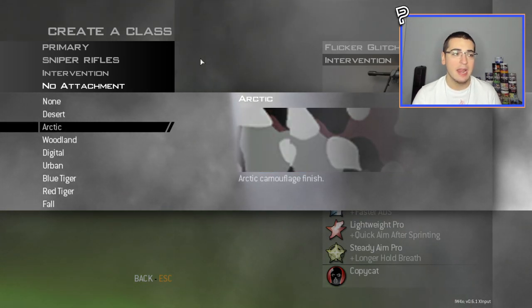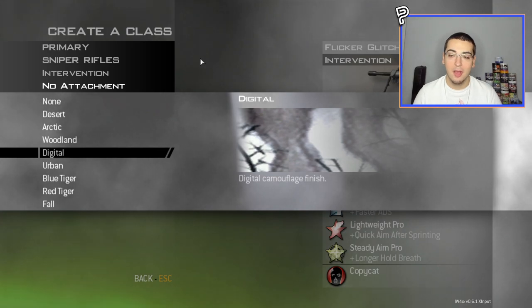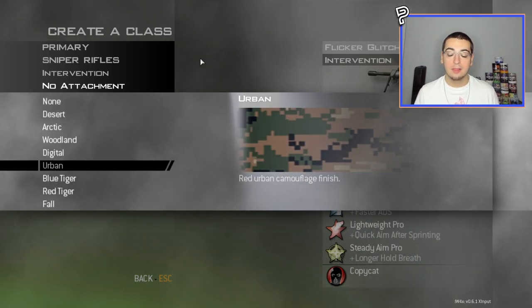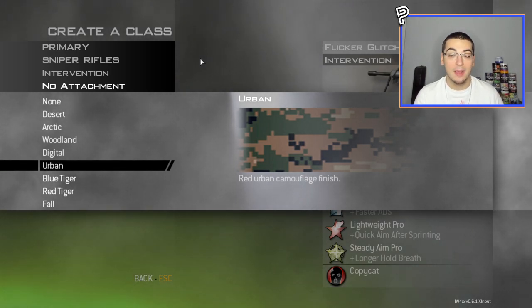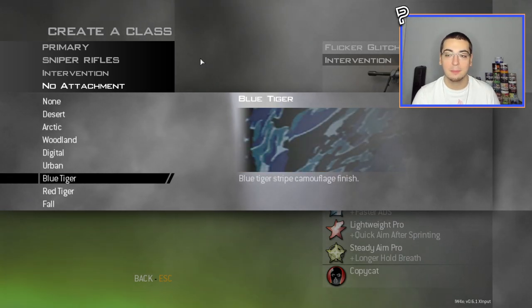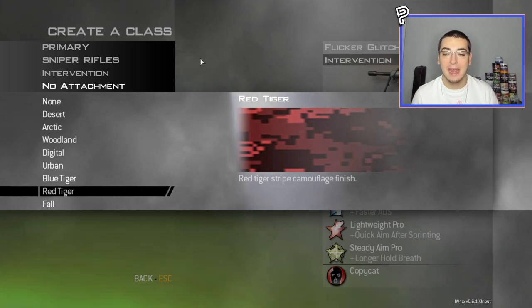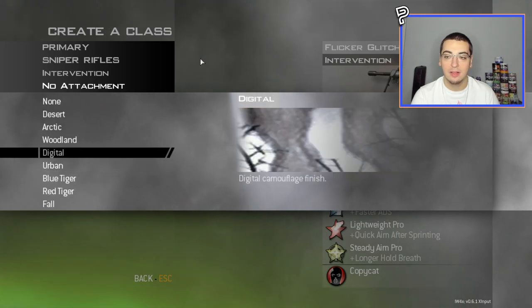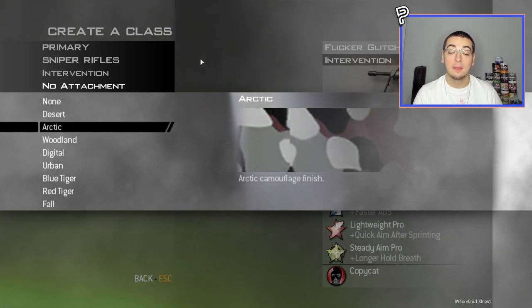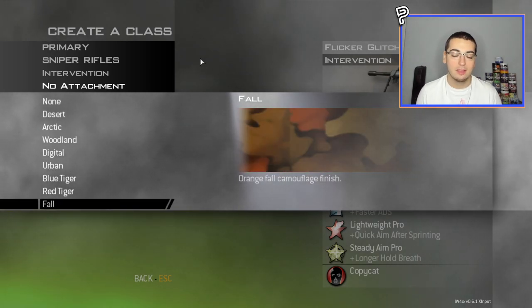The camo pack today is a Modern Warfare 3 camo pack. Desert is Snake camo, Arctic is Snow camo — it looks a bit low quality in the menu but it's fine in game. Woodland is Hex from MW3, Digital is Winter from MW3 which was a CoD Elite exclusive I always wanted. Urban was another CoD Elite exclusive. Blue Tiger is like a blue tiger design, and Red is a red digital camo. If you played MW3 you'll recognize all of these.